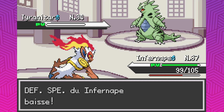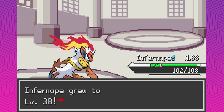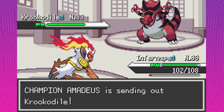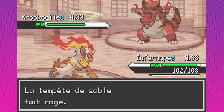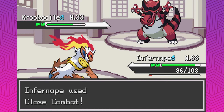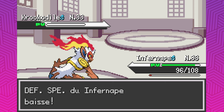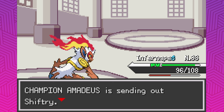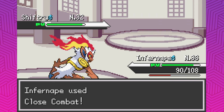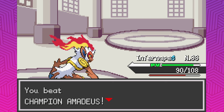Two more to go. I feel like you might have a Mega, because the admin we battled last episode had a Mega Pinsir. Krookodile — I'm going to stay in and go for another Close Combat. All that Intimidate kind of sucks. Close Combat, big damage. Nice — I really thought with the Intimidate it might just live. What's your last one? Shiftry. Another Close Combat and we win. Easy!